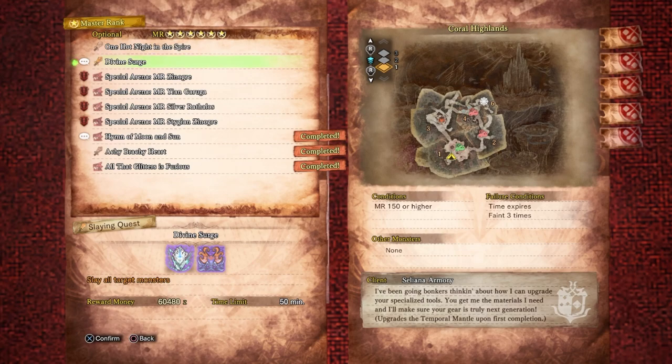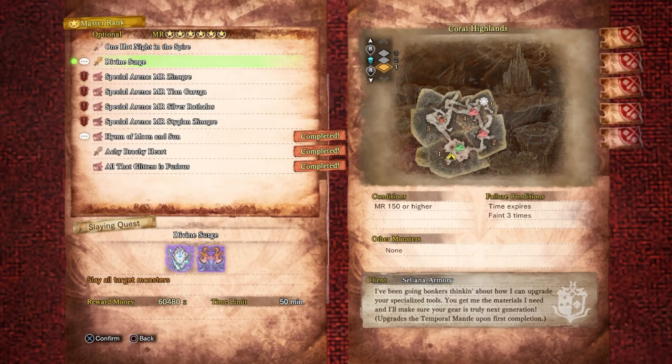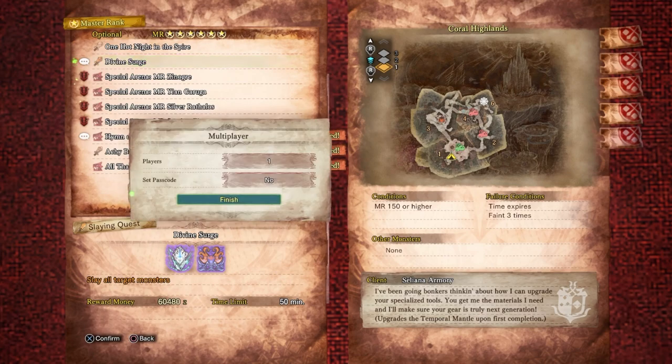I've hunted so many Namiel — that was in order to get the health augment, tempered Namiel hide or something. I've only hunted two tempered Kirans. Anyway, the quest is called Divine Surge, 60,480 zenny, and it upgrades the temporal mantle upon first completion. That's what we're going to do today.